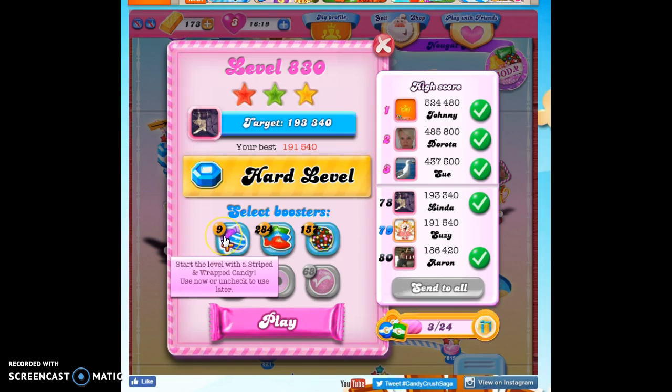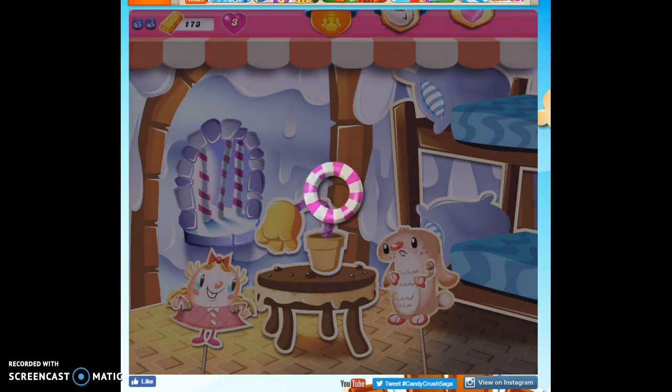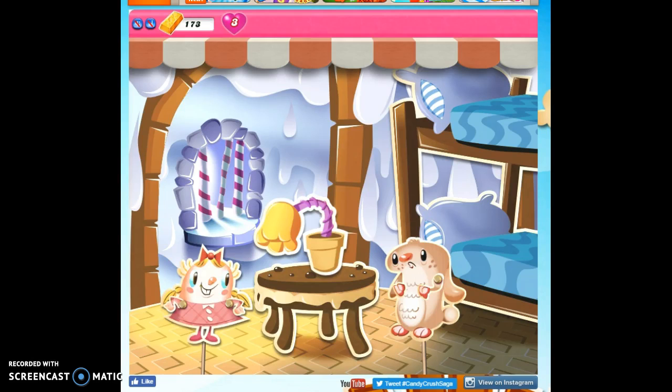So I'm going to show how to beat this level with canned luck, hopefully. I'm going to bring in a Striped Wrapped Combo, and I'm going to bring in a Color Bomb. Let's see what we need to do with this.